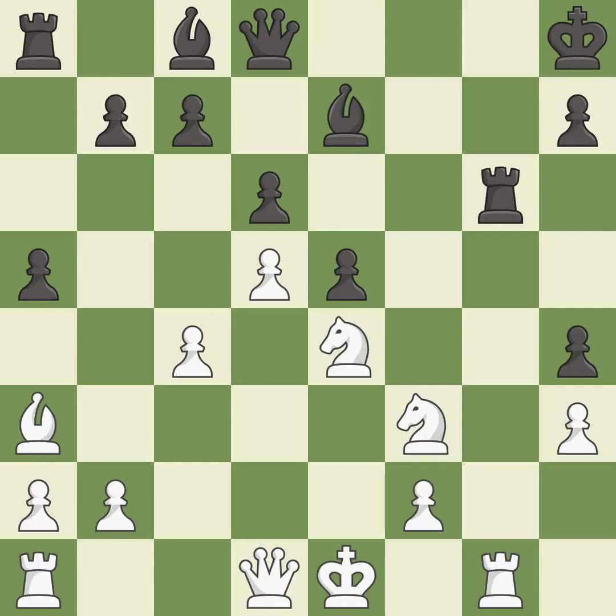Capturing that pawn wins material. This threatens to force eventual checkmate — it is excellent. The opposing rook is kicked by a pawn and must now move or be captured — it is good. This move puts the rook on a safer square — it is best.